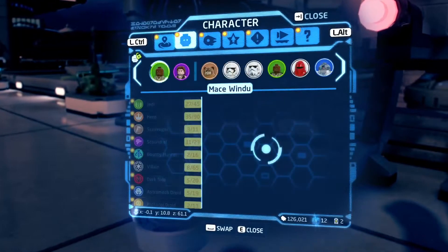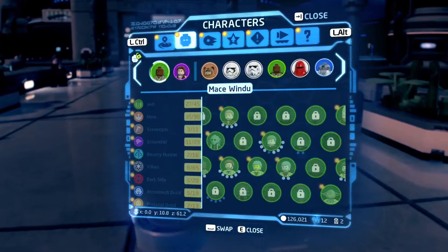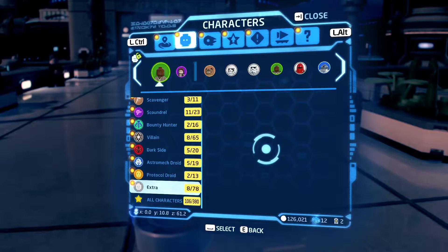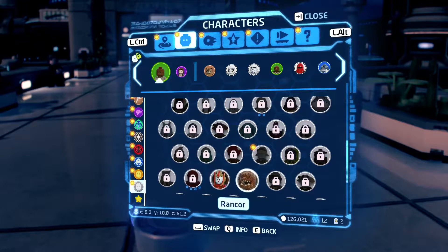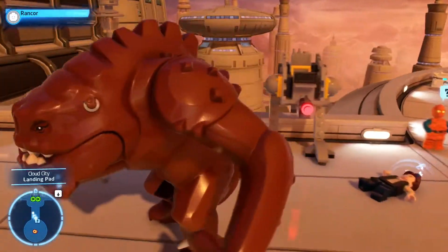You're gonna want either the Rancor or these walkers right here. The Rancor is 500,000 — I own it so I'm just gonna use it. If you don't have the Rancor, just grab the walker instead. It's the exact same thing, except the Rancor is cool or something.